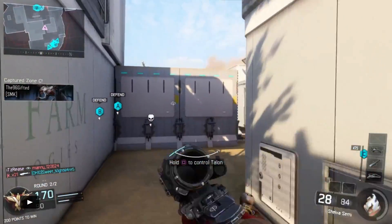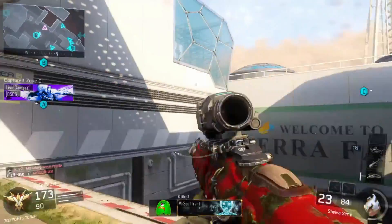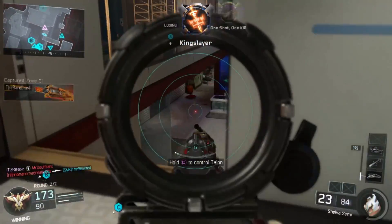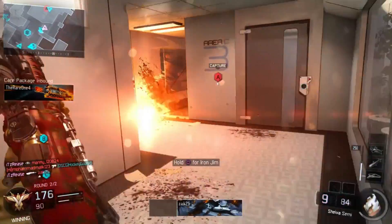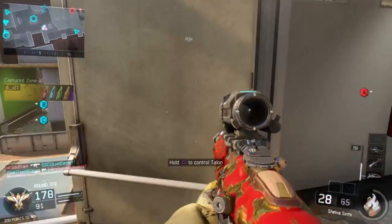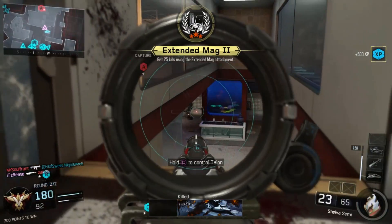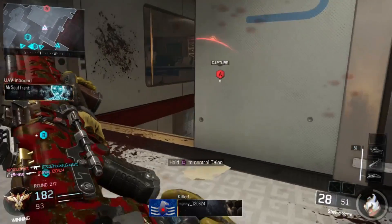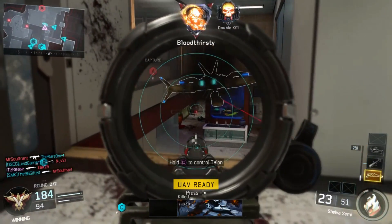The last two guns I had to get gold were the Shiva and the Yamae. The Shiva I had so much fun using — the two-shot burst to the body is such a fun feature. I had so much fun with this little gun, especially this attachment I have on it. This is the perfect attachment for the Shiva because you can even defend yourself at close range, and there's absolutely no recoil with this thing. It's just pop pop, put them down. I love it.